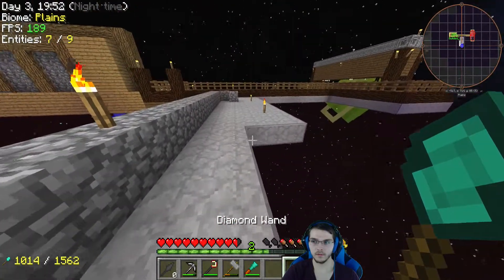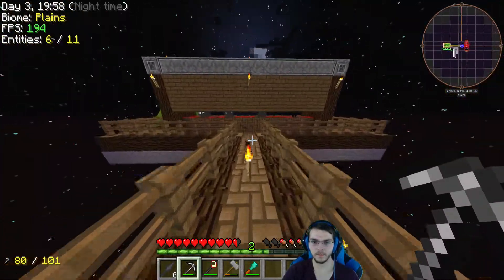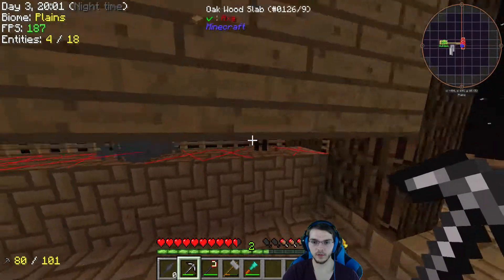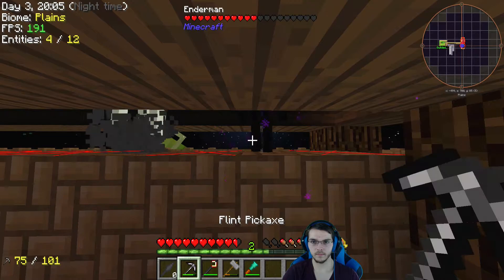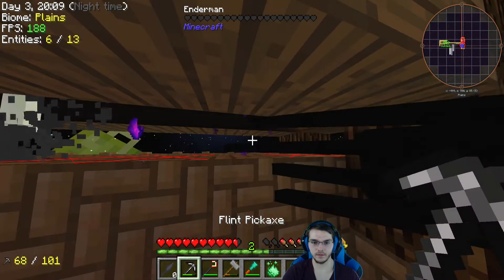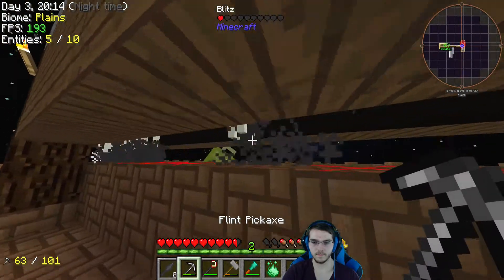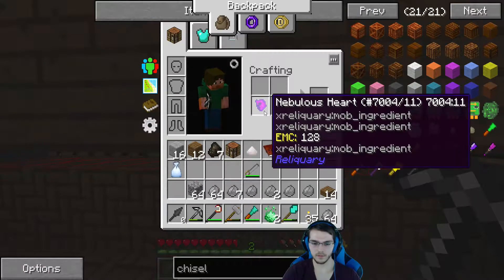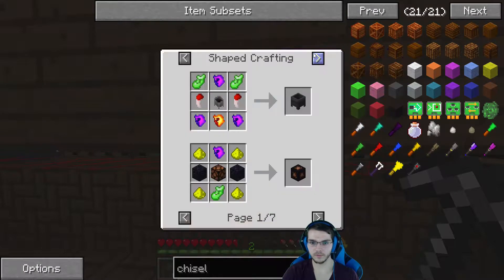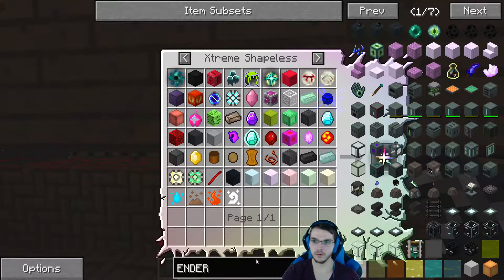Please, sir, give me a singular ender pearl. Oh, I can spam click in this version — fantastic. What did I do to get blitz dead? I thought I could use this nebulous heart for something. I could have sworn there was a way. No ender pearl. That sucks.